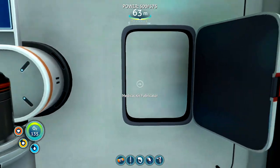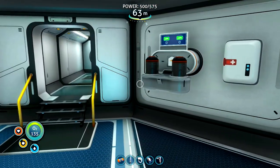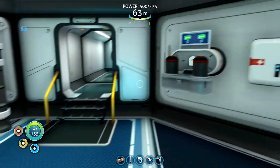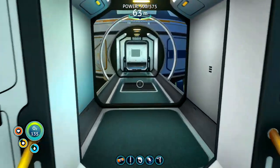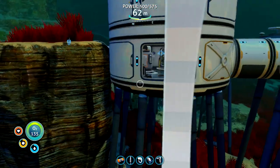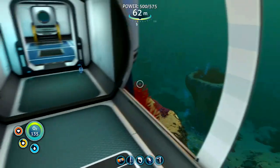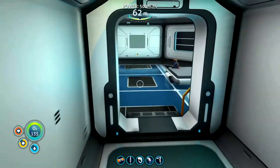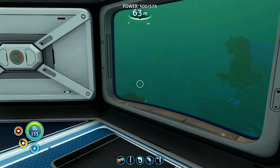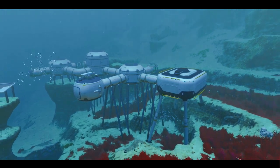I also built the medical kit fabricator — that was pretty much the last thing we needed to build from the life pod. I think next week we can certainly build the Cyclops — I've got all of the blueprints for it, so we'll just have to get the materials together, and perhaps we can think about dropping even deeper than we have been. Until next time, I'm James from Complete Games and I'll see you then.